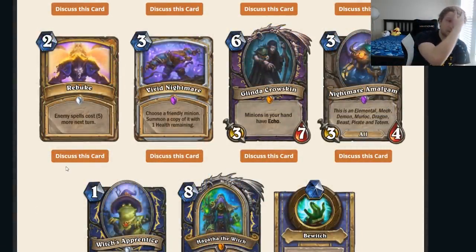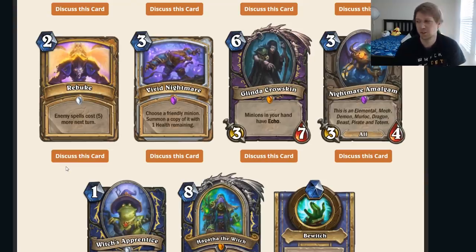Rebuke — two mana, enemy spells cost five more next turn. That's basically Loatheb — that's a Loatheb battlecry, exactly the same as Loatheb's battlecry. I don't know if it's good, but this is the type of card I personally like. I want more of this because you need to be smart when you play it or it's weak. This is a more thinking card. You just play it when you have two mana at the right moment.